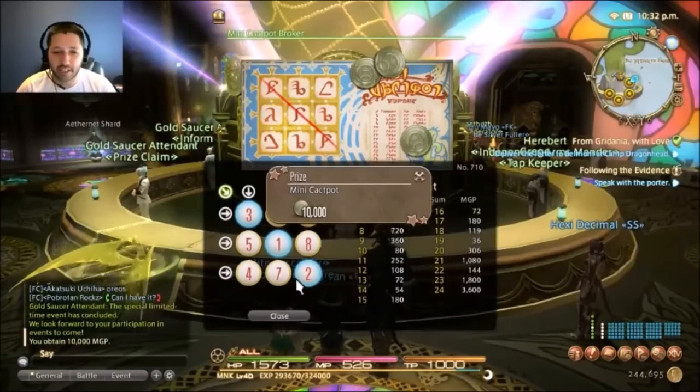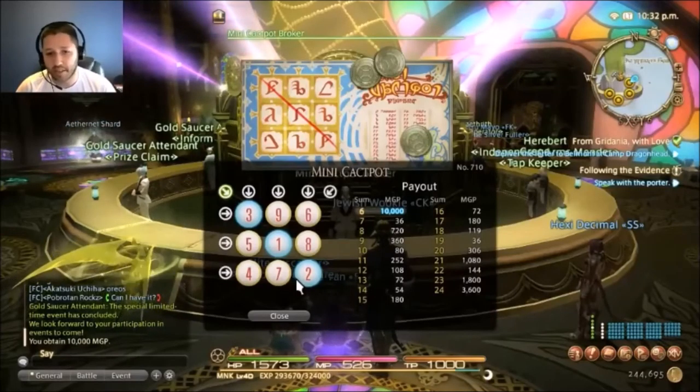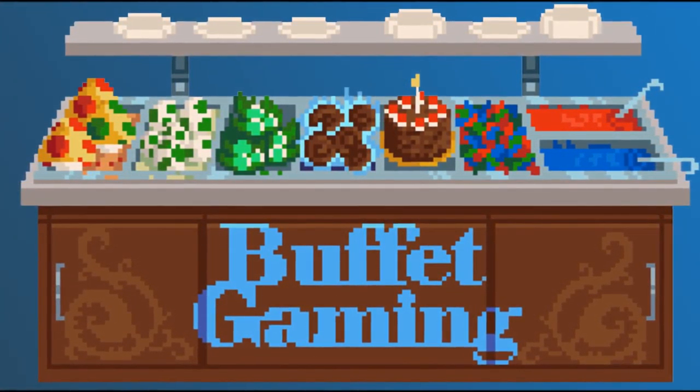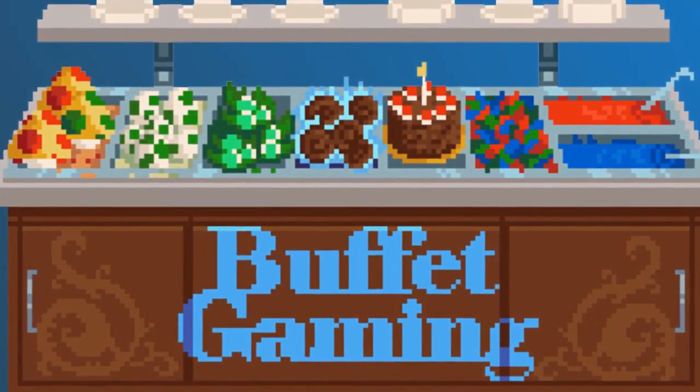And what do you know — I hit that one out of five times and got the 10,000! Even though my first two cards were bad, by following this strategy I was able to get the 10,000. That's the Mini Cackpot game and the strategy I use. It's going to vary a little on every card, but most cards are not going to be winners — it's about making your winning cards count. I'll see you next time.